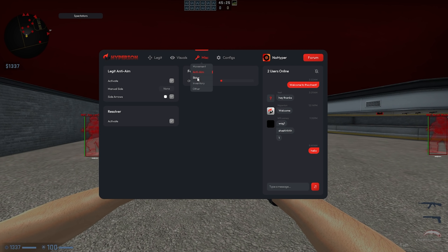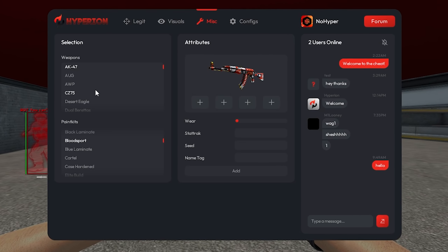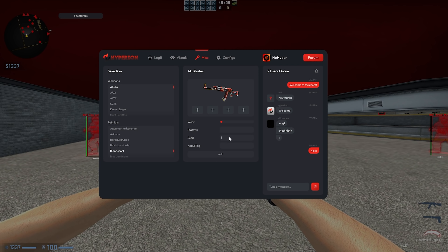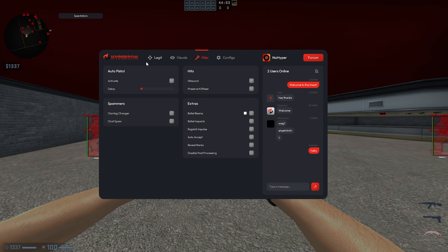Moving on to skins, this is where you add skins to the inventory changer. You've got your weapons and paint kits listed here. You can add stickers to each slot, set a custom wear value, stat track, seed, and name tag. Once you're done, just press add and it'll add it to the inventory.